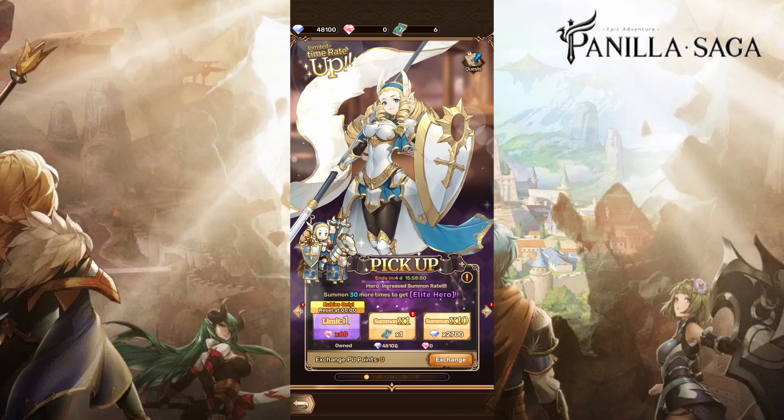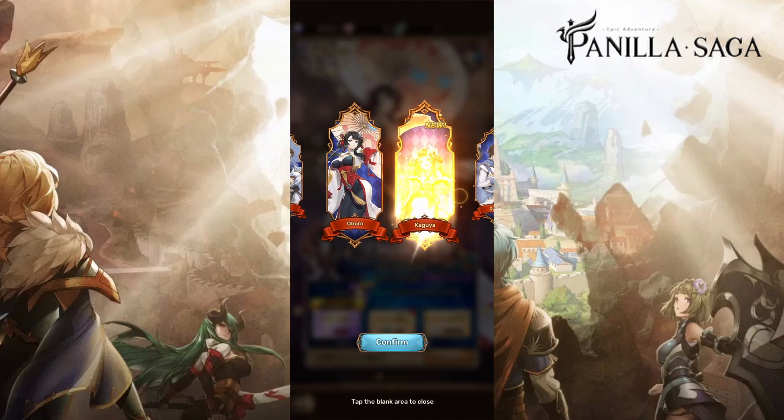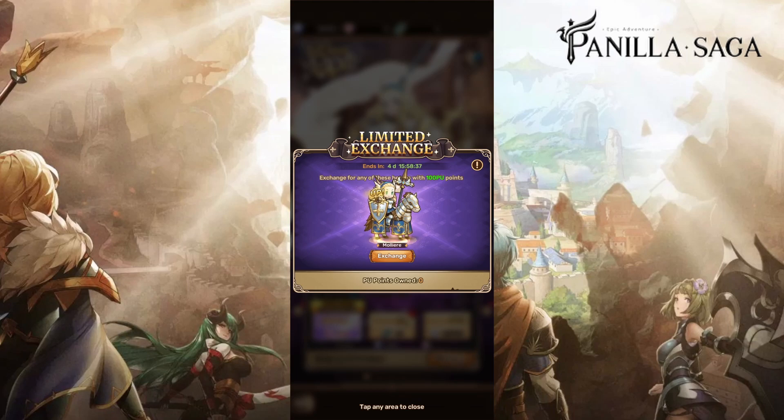Now for the summoning, you should only be spending your diamonds on the limited time rate up banner, only when the hero you need is on there. That way you will increase the odds of pulling that hero and also get a guarantee when you exchange for the PU points.